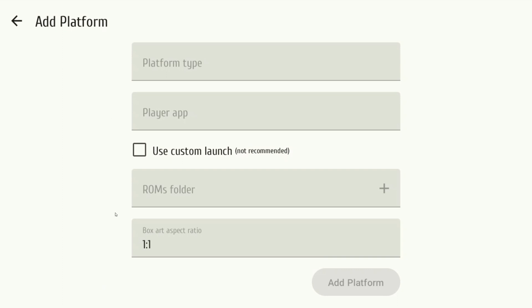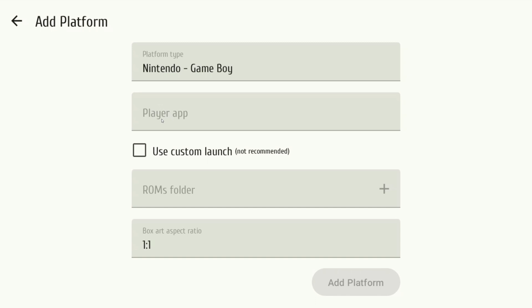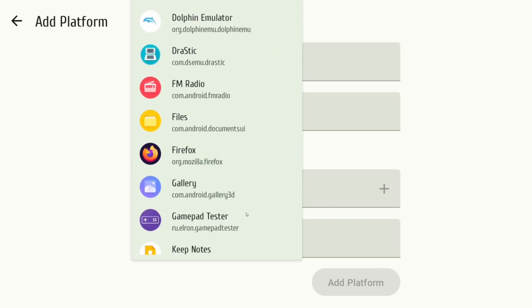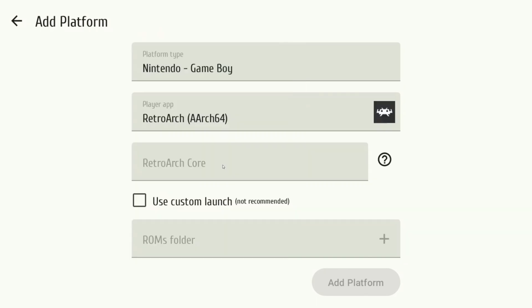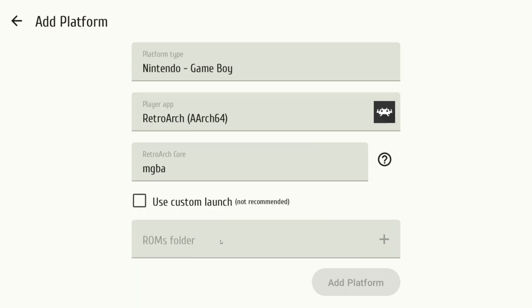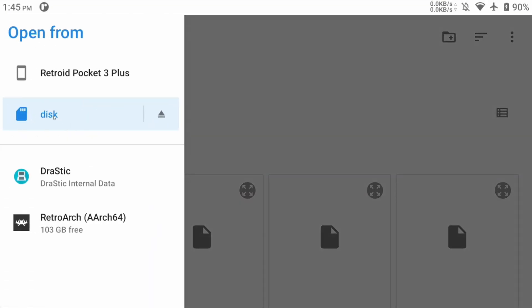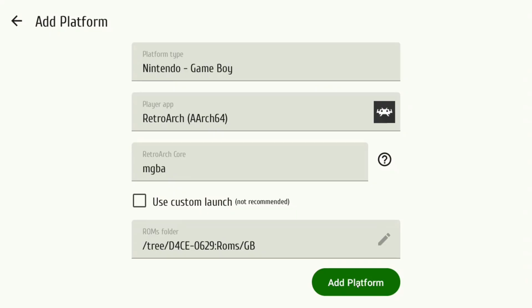Click on the plus and it'll bring up this menu — it's not as complicated as it looks. The first thing it asks is to specify the platform type, which is the system you're trying to emulate. Let's start with Game Boy. The player app is what we'll use to emulate it — it gives us a list of all the apps installed on our device. I'm using RetroArch to emulate Game Boy, so I'll select that. Then we just need to choose which core we're using — I'm using the mGBA core. Finally, select the folder where your games are stored. Click the menu at the top left corner, navigate to your ROMs folder on your microSD card, select Game Boy, and hit 'use this folder,' give it permission, and add the platform.